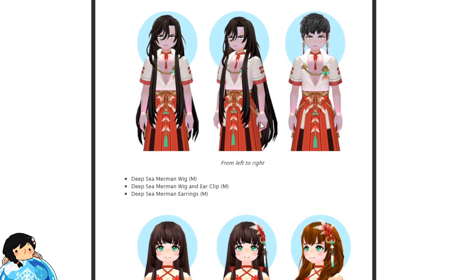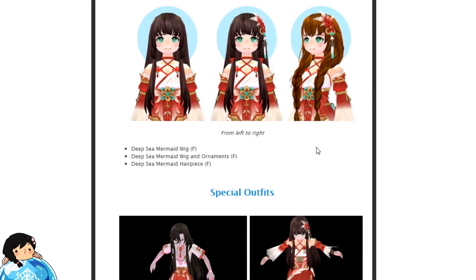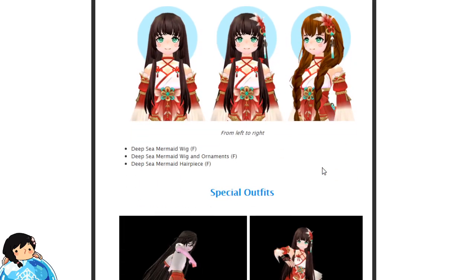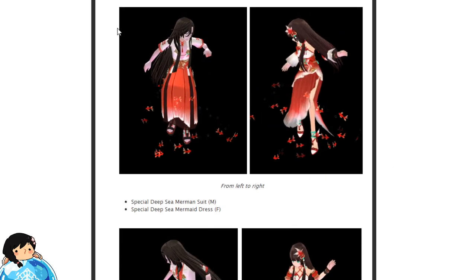And then a little goldfish swirling on this guy's head. Then you've got wigs — three different kinds of wigs that literally look almost the same. DC Merman wig for male — they're all for male, apparently. Then you've got the wig and ear clip, and then the one with just earrings. So those are the three. See if you guys can tell the difference. And of course, you've got a set for the females: the wig, the wig and ornaments, and the hair piece.